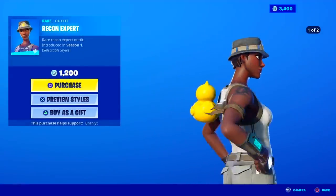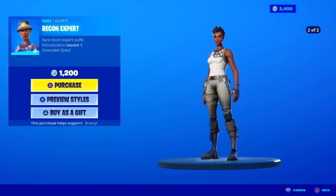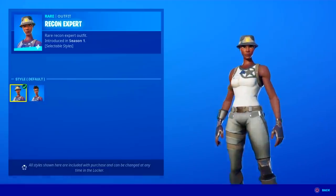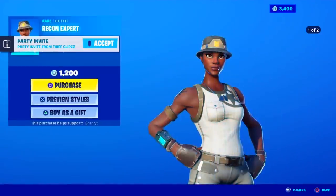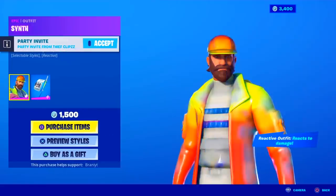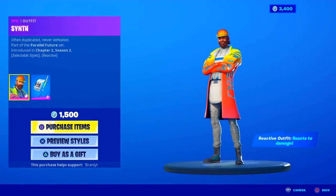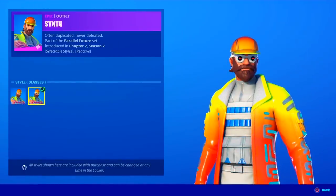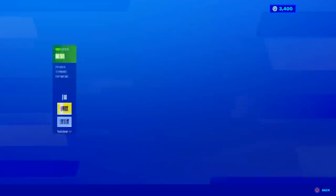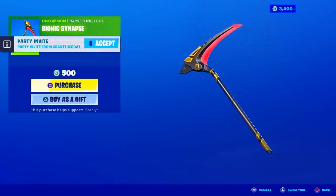And then we have the Recon Expert — obviously, we haven't seen it since like 900 plus days. 1200 V-Bucks, comes with the styles: the default style and then the No Hat Edit Style, which I'll be talking more about in a bit. We have this skin back in return, comes with the back bling, it's a reactive outfit — it reacts to damage. Has the default edit style and then the glasses edit style. The Bionic Pickaxe is back in return — I don't even know what set this is from. Pretty dope.